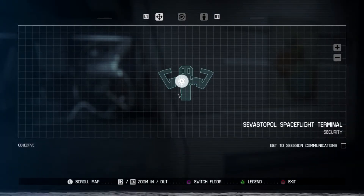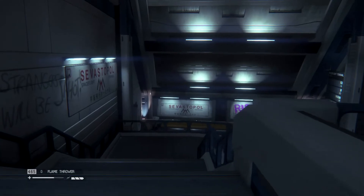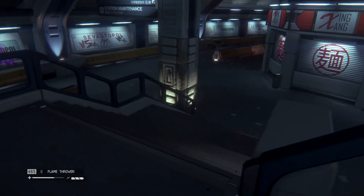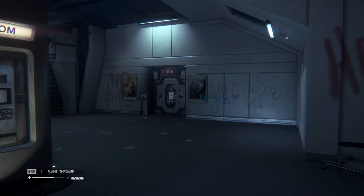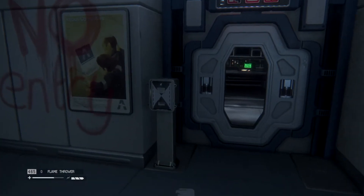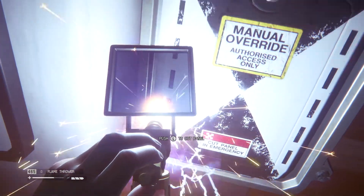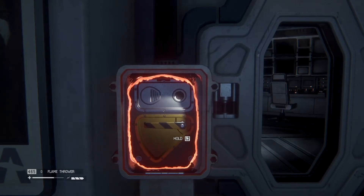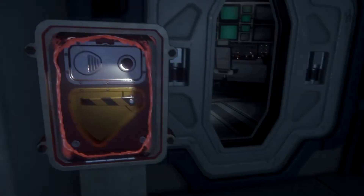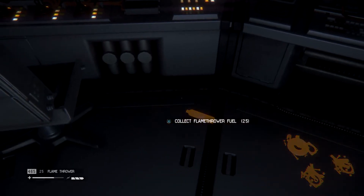I remember there was a thing that needed either the plasma torch or the iron torch to get, and finally we've got maximum torch. So I want to see what's behind this door. Looks like it might be a Nostromo log. I think we did see this was a Nostromo log — it's like, I want to get that, but no, you need a late game torch for it. Well, we have a late game torch now. So screw you — your secrets will be mine. Also, your flamethrower fuel will be mine.